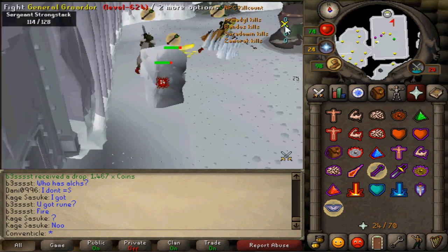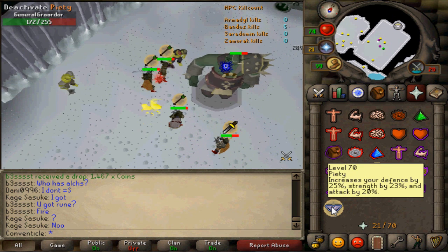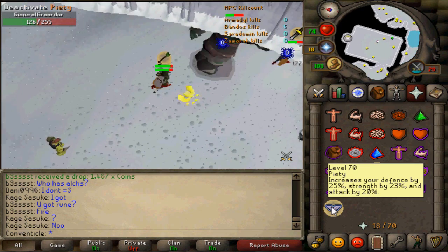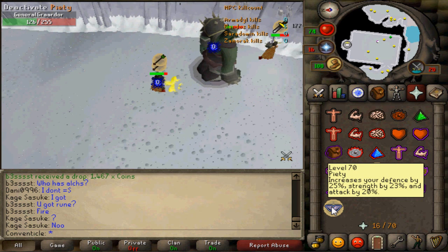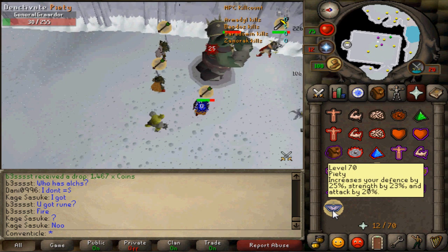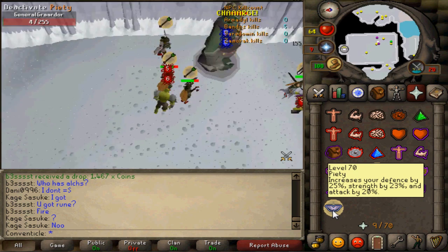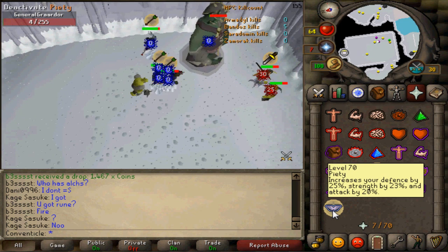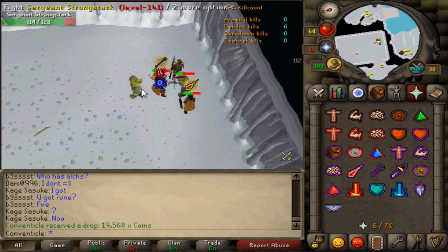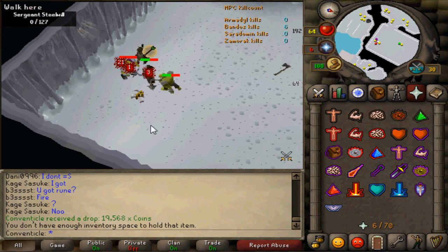As an attacker, you've got to pray range because those splashes will hit you hard if you are not. Then start flicking Piety — or just keep it on if you have enough prayer — in order to kill Graardor and get the highest hits you can. Once you kill him, sometimes you're going to have to tank the minions. If that happens, first put on pray mage and kill the mage. Then instantly put on pray range because Grimspike will be hitting you hard. Kill the meleer, then wait for your tanker to heal off Grimspike the ranger, and then kill him.